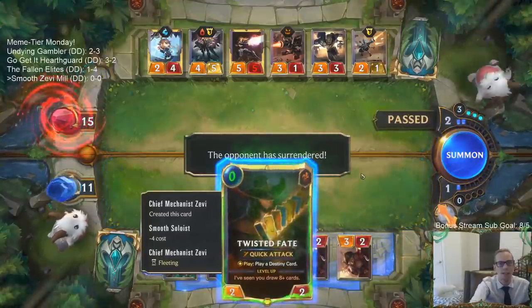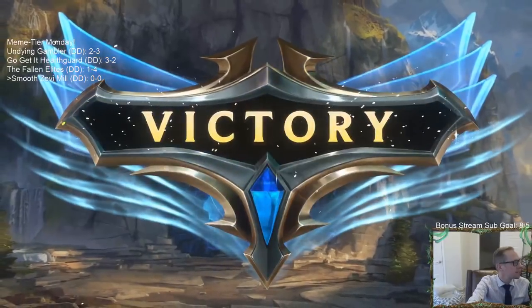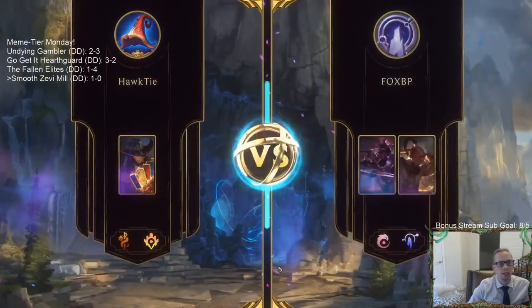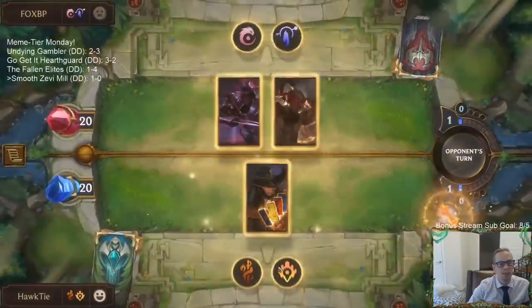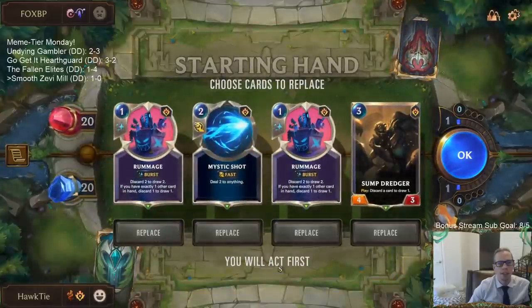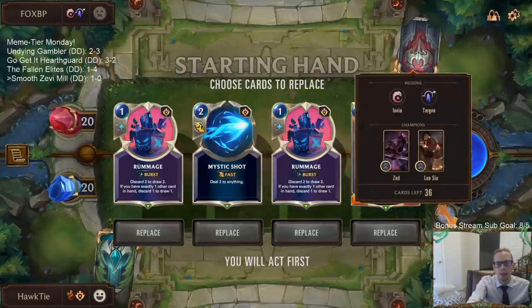They've given up — they realize we've gone infinite. I think it's good to copy Counterfeit Copies, because it basically gives you more Veteran Investigators later. Yeah, I think it does make sense to copy it — though probably just the one time. Alright, game two — Zed/Lee Sin sounds like a deck that's going to kill us quickly and I don't like that.